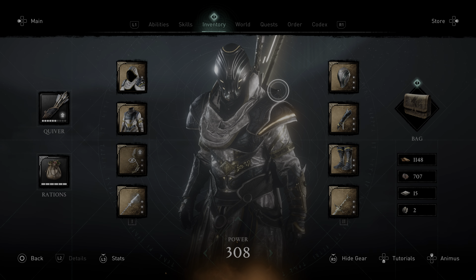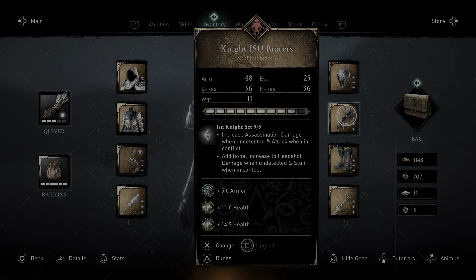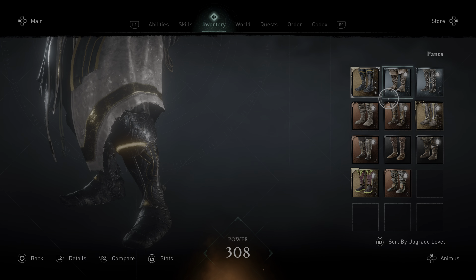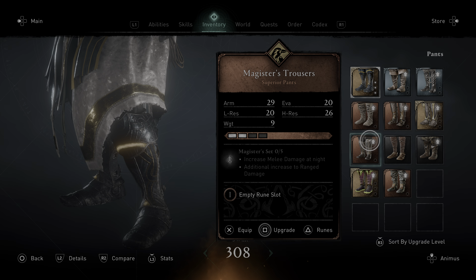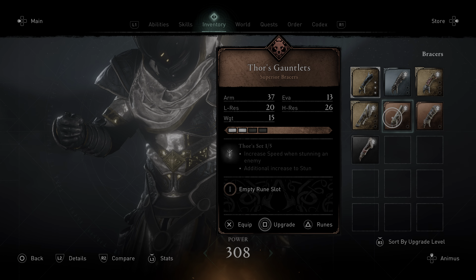Basically they have one Thor set each, so one's got the armor, one's got the bracers, one's got the pants. And then when you kill all of them, you can go and get the helmet.